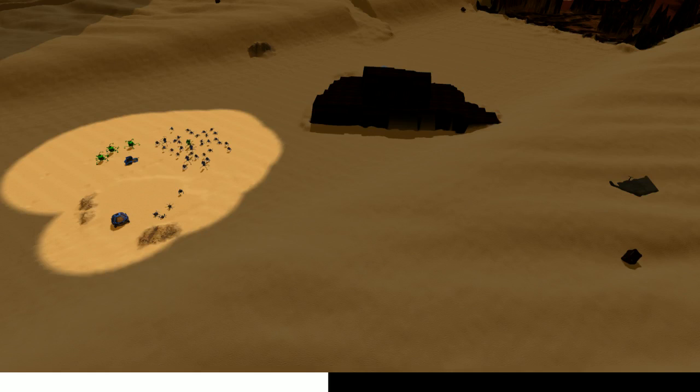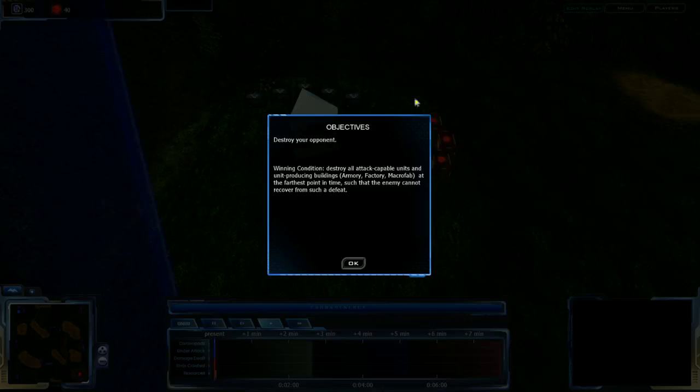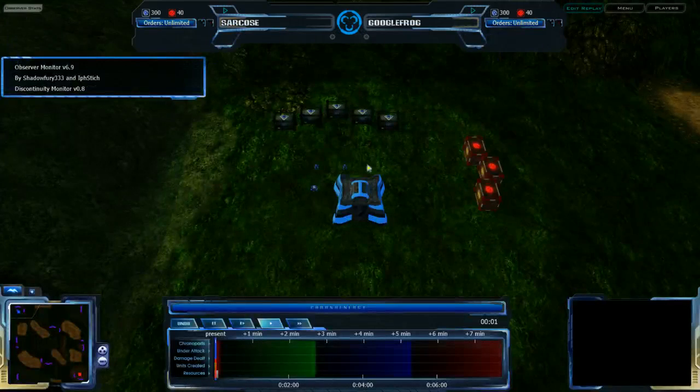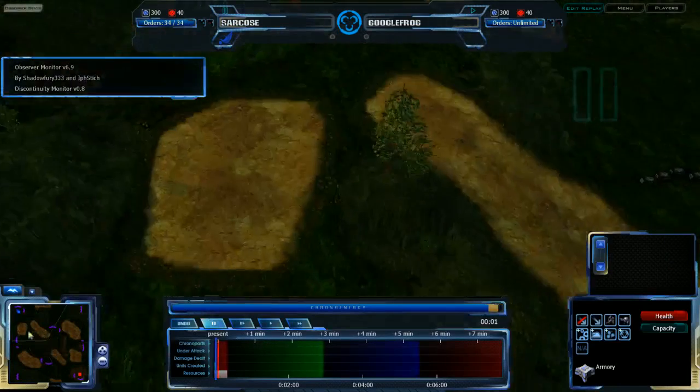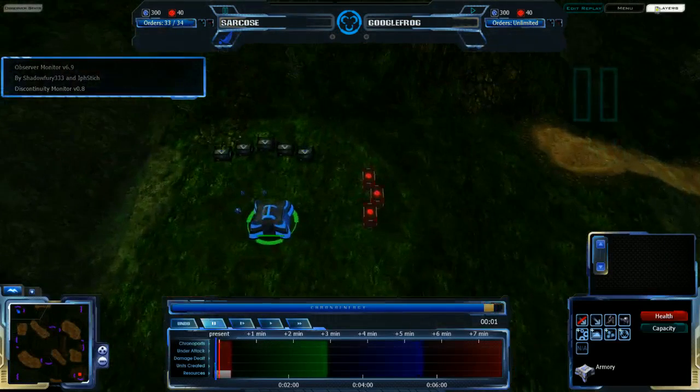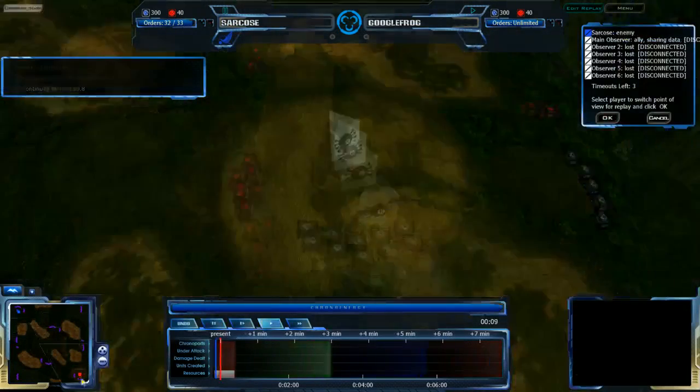I haven't seen this match before because I generally don't watch matches before I cast them, except of course the one I'm playing in. So I'm just gonna bring this back up. Google Frog is in red, Sarkos is in blue — he's the player we're looking at right now — and Google Frog is at the bottom of the map.